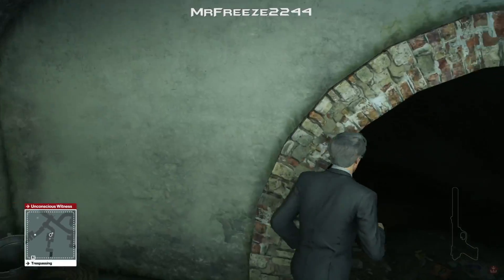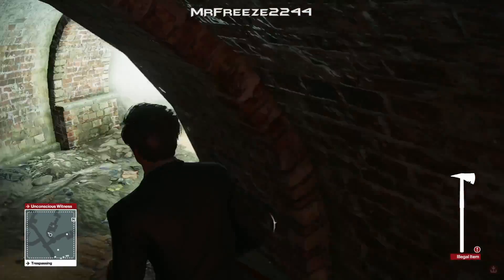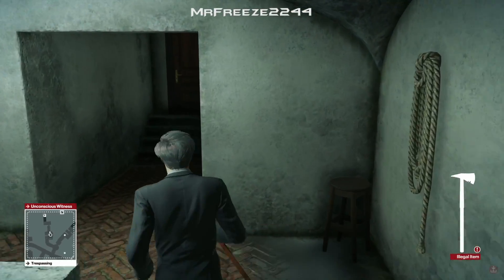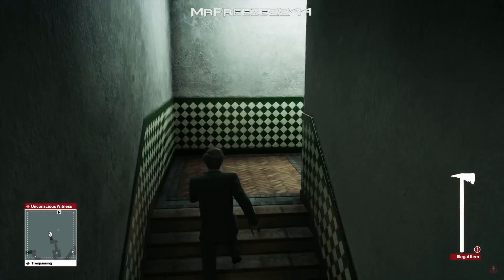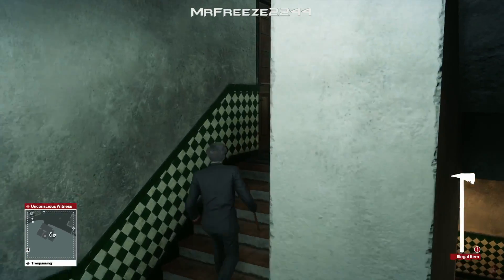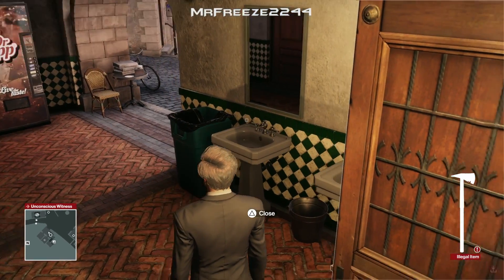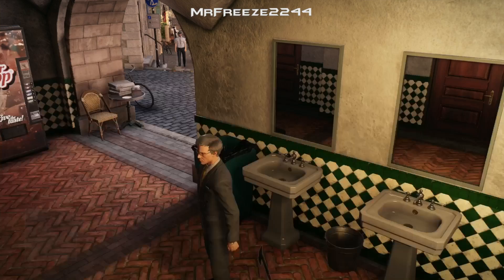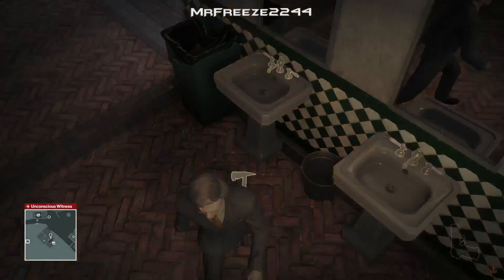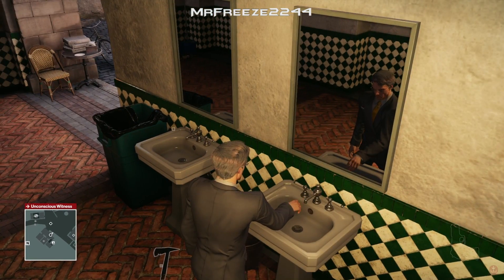Quickly grab the old axe and head back up the way you came — just watch out for Luigi as he turns around. If you're not fast enough he can spot you, so be wary of that. As we come up here, you'll see the target coming in our direction. I didn't have a coin so I couldn't use a distraction, so I overflowed the sink — it might actually be easier if you just threw the axe on the floor, but I recommend overflowing the sink just in case.